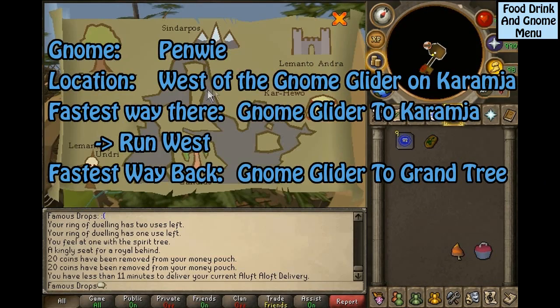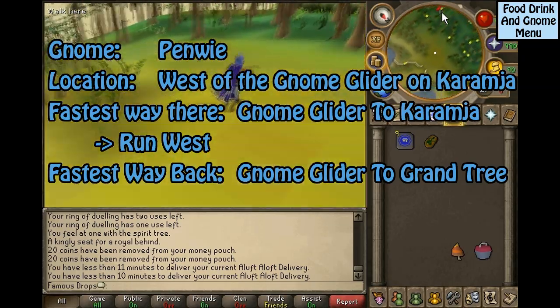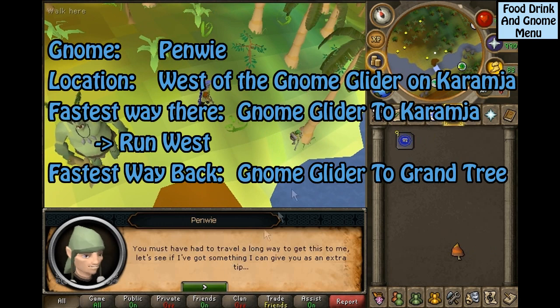This gnome is Pen Y, located west of the Gnome Glider on Karamja. The fastest way to get there is the Gnome Glider to Karamja, then run west. The fastest way back is the Gnome Glider to the Grand Tree.